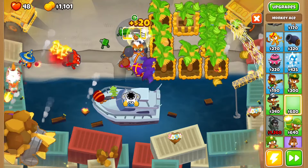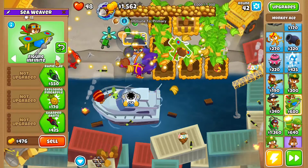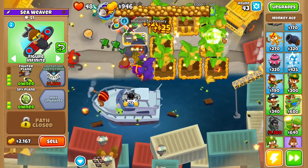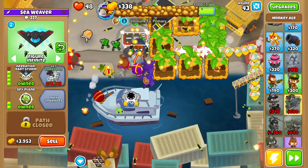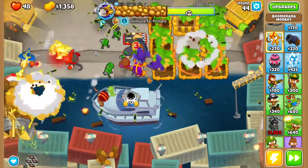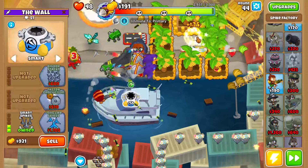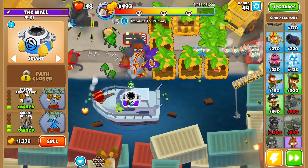Put it like right above at the end. Get it to Figure Infinite, and then get it to Operation Dot Storm with Fire Plane. Make sure to get Fighter Plane first though. After you get Operation Dot Storm, you want to save up to get this to Morglaves. After you get that to Morglaves, you want to get this to Fast Reduction, Long Life Spikes.